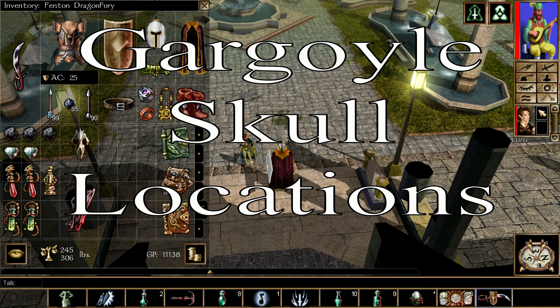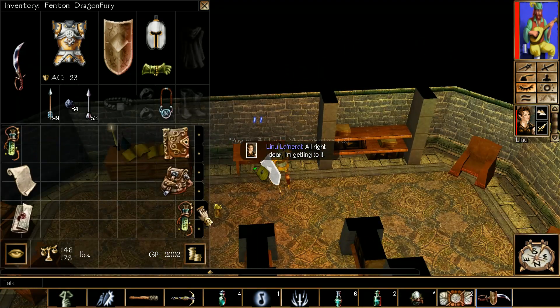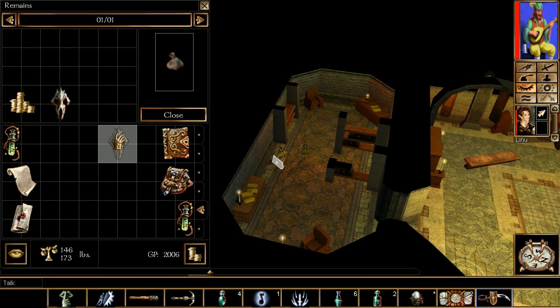Gargoyle Skull — there is only one in this chapter, in the Beggar's Nest inside the snake cult estate. Just bust open this drawer with your henchmen, yourself, or both, or use a thief to bust it open. Once you do that, simply get the remains and there's the Gargoyle Skull for the chapter.